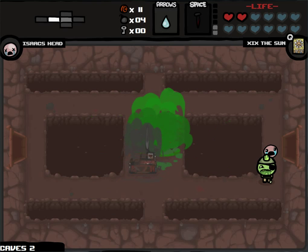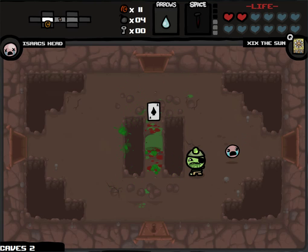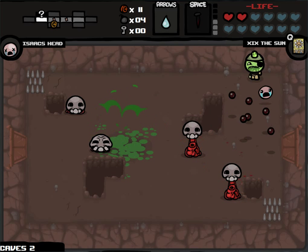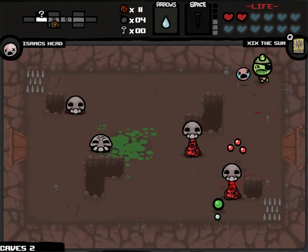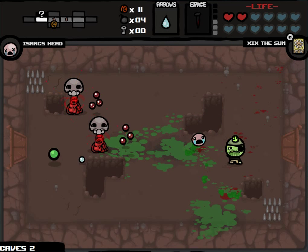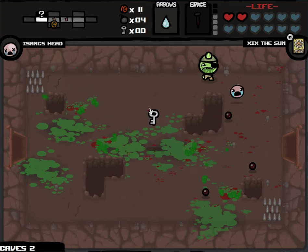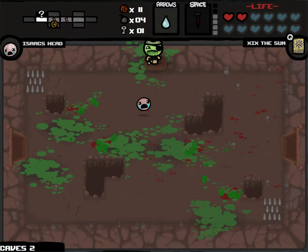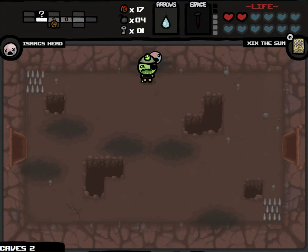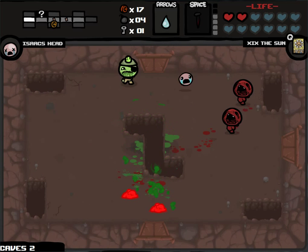Going to blow this up. Cain's Eye, which is funny as Cain, of course. Ace of Spades increases the drop rate of tarot cards and playing cards, which is cool. And we have a key, so we will be able to go to the item room on this floor. We'll be able to go to the shop as well, because we have enough money, provided we get more keys.